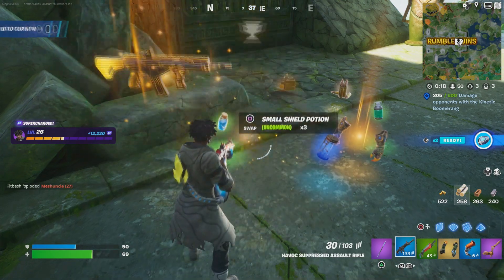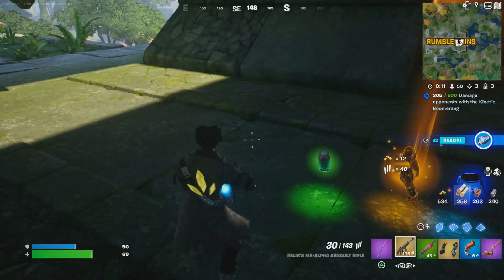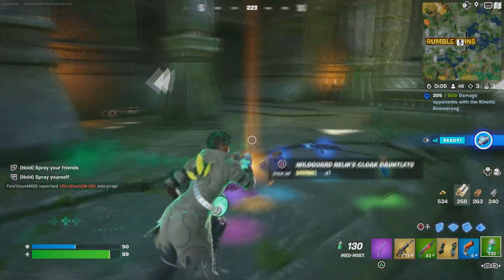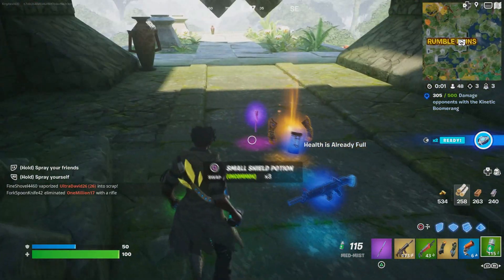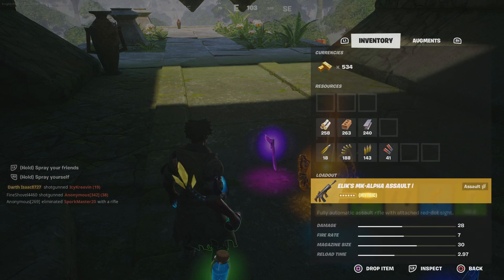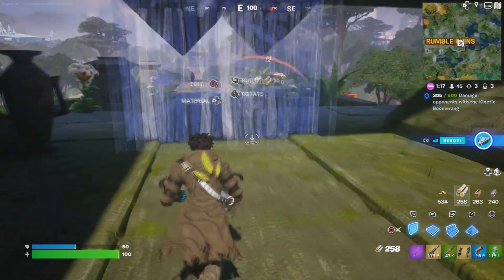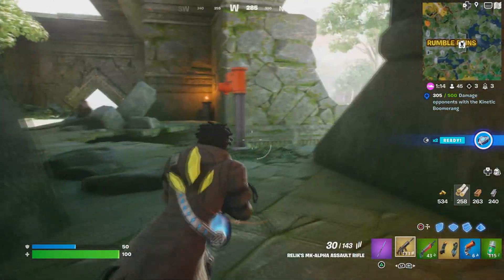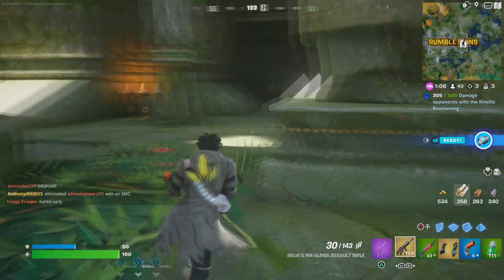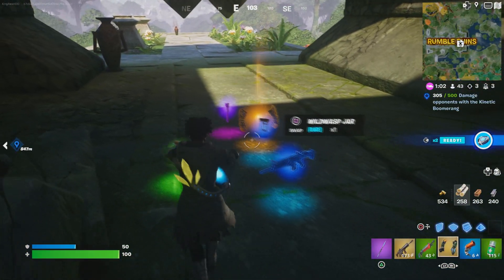That's how you defeat him — there you go! That's how you get the weapon. Let's go — yes, it is mine! And that's how you defeat the boss: camp it out, make sure you have enough health, make sure you have shield, make sure you have everything. We finally got it! The weapon does 28 damage — that is amazing. He spawns around here most of the time, but he can also spawn here or here — three locations total.